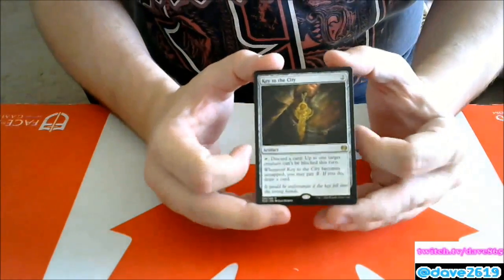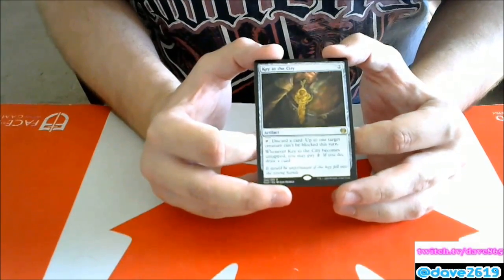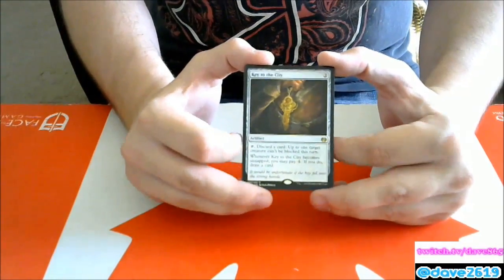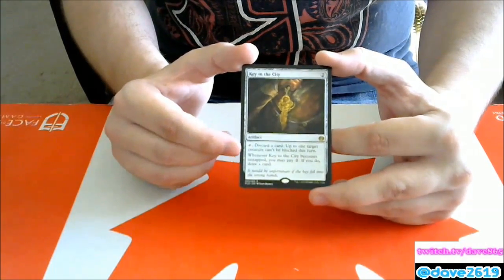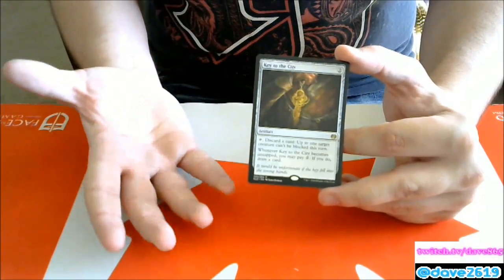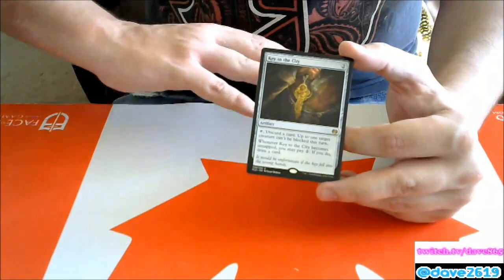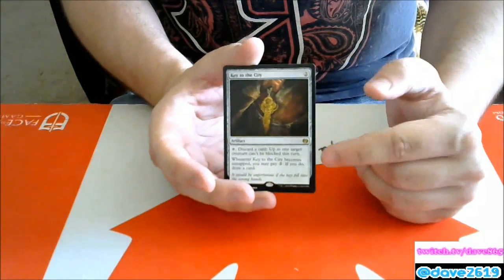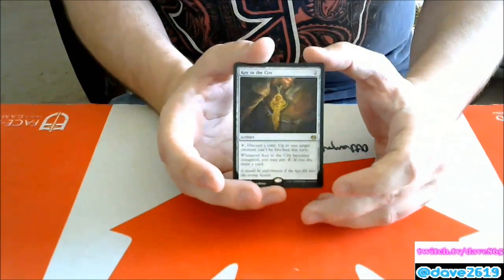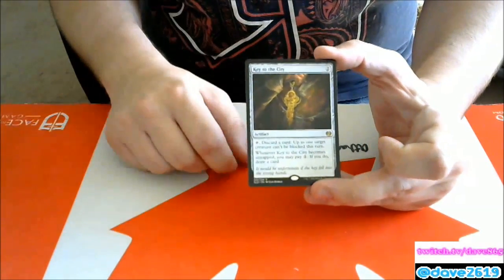Key to the City — two generic mana artifact. Tap and discard a card: up to one target creature can't be blocked this turn. Whenever Key to the City becomes untapped, you may pay two generic mana to draw a card. In standard, I'd want this in a madness deck to get my madness spells for cheaper. If there's no madness deck it's not great — I'd rather have a spell that just makes something unblockable. Without that synergy I don't think it'll see competitive play; it's more of a casual kitchen-table card.